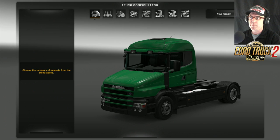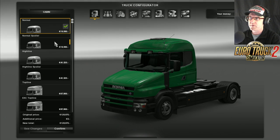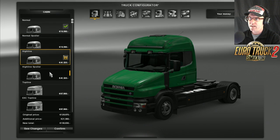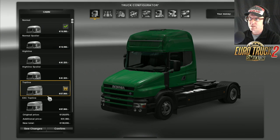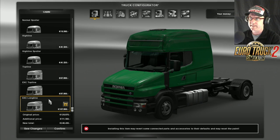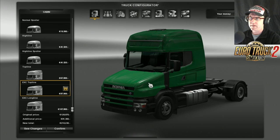So this is the actual standard one here. We have a look at the cabins and there is a lot to choose from. We have the normal spoiler, the high line, the high line spoiler, the top line, the EXC top line, and the EXC long line. I'm going to go with the EXC top line.